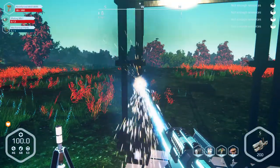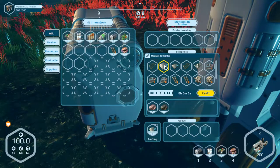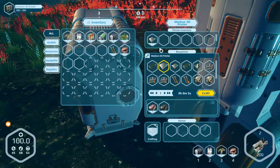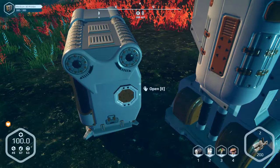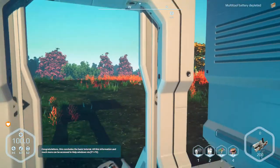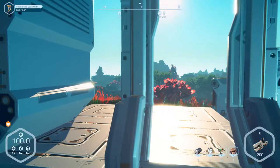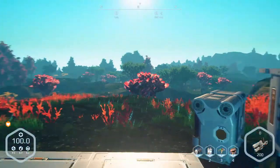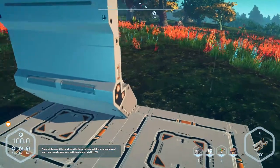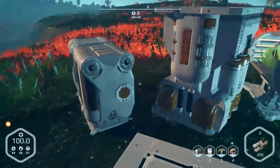I guess I used those platings reserved for the door in something else because my inventory space is just so limited. One step at a time. Look at that — our first moving piece, aside from maybe the generator. Open. Close. Open. I still don't have a roof or anything. Maybe I should finish building the roof. I could swear this thing is backwards. I screwed something up here. But okay, that's fine. Everything's okay here.